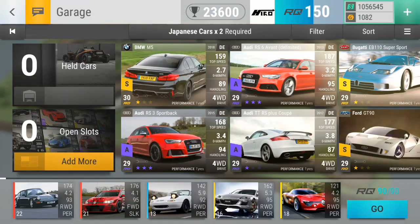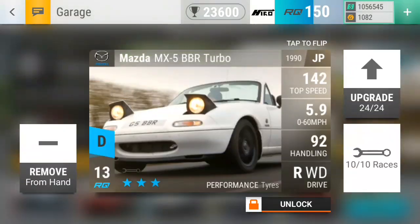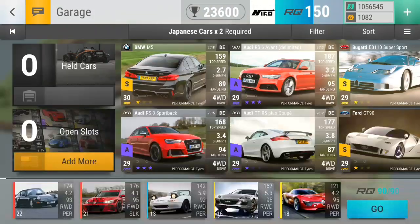So let's restart with these first 5 rounds. As you can see we need 2x Japanese cars with a limit of 90 IQ. This is the deck I'm rolling with — my Japanese cars, they're the Mazda MX-5 and RX-8.